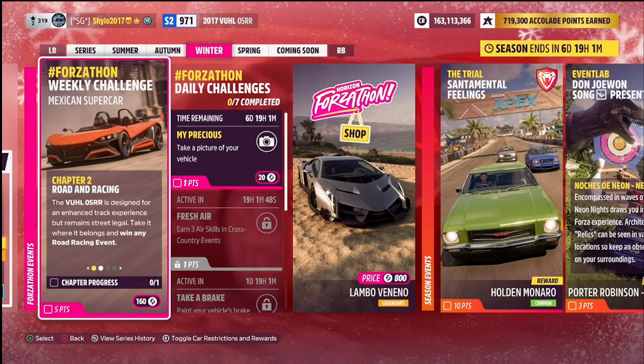Chapter two is called Road and Racing. You need to win any road racing event — it can be a sprint or a circuit, just go to any road racing event and make sure you win it. If you want to make it easier you can lower the difficulty all the way down to tourist. You can also use event labs — I used them last week for the dirt scramble events, though sometimes they work and sometimes they don't.